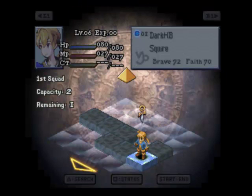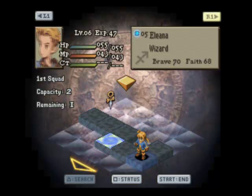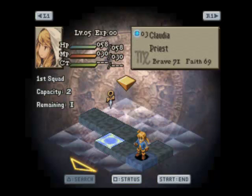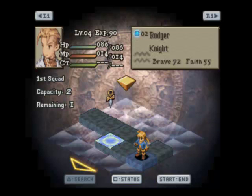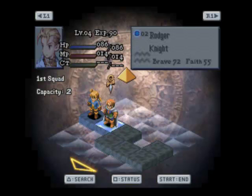This is actually a pretty easy story mission battle if I remember right. The hardest part I think is this is one of the first times you have to split your squad. This side's got Delita on it, so I'm going to send my knight over here, and we're going to send way over here so that we can get closer to the action.